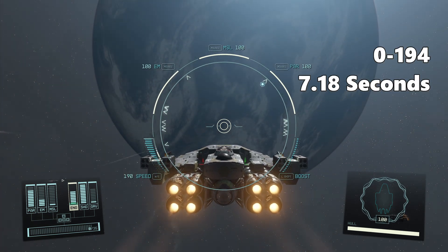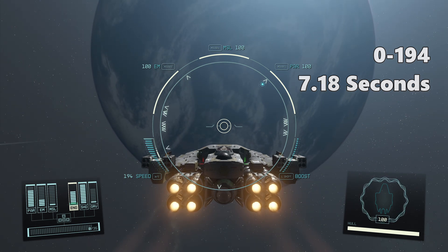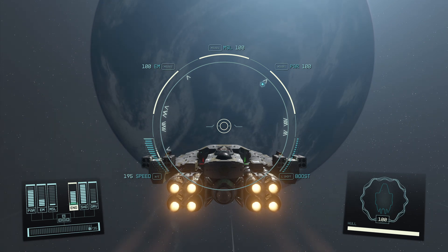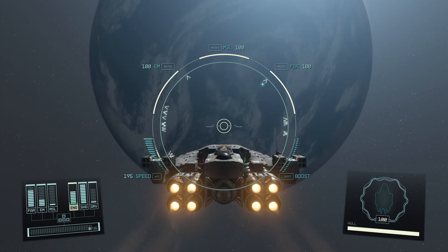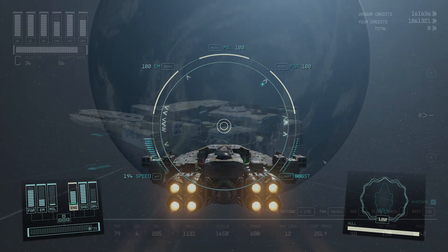These Class A engines take 7.18 seconds to get us to 194 — which is a fair bit more than what the Class C engines were doing. So if you want to hit a higher top speed, you actually need to go with the basic Class A engines, because they have the same thrust as those Class C engines that came off.